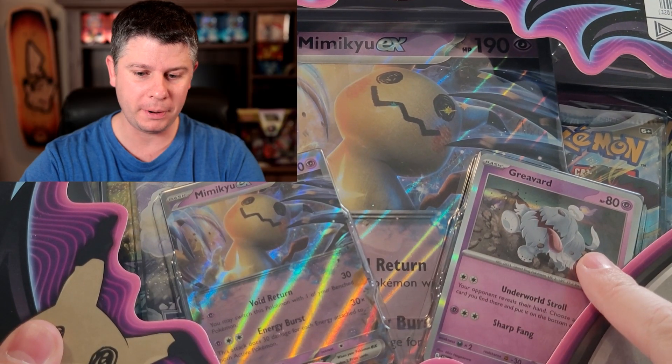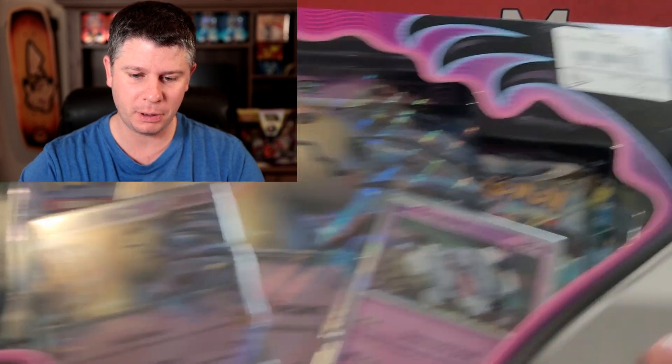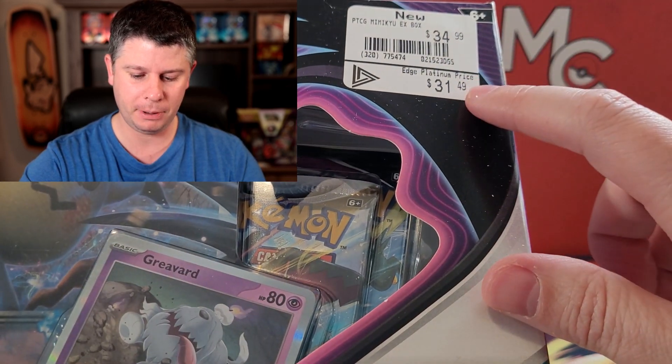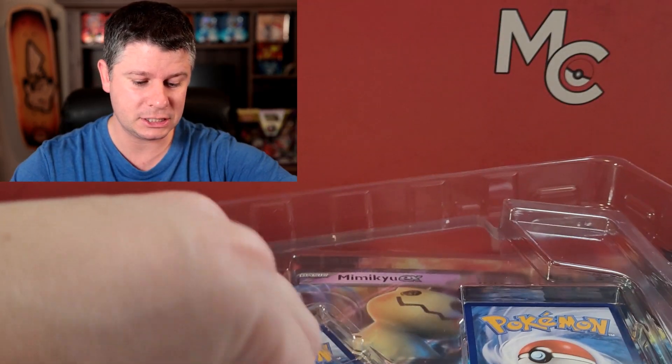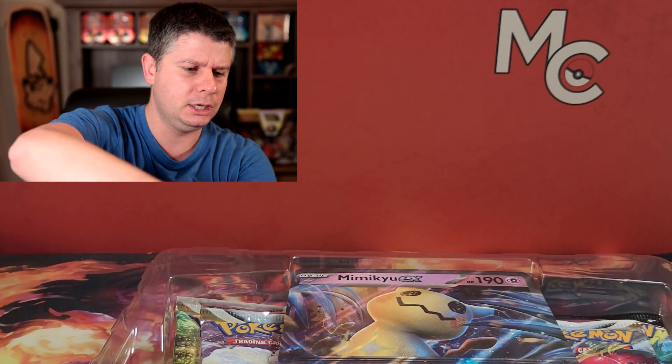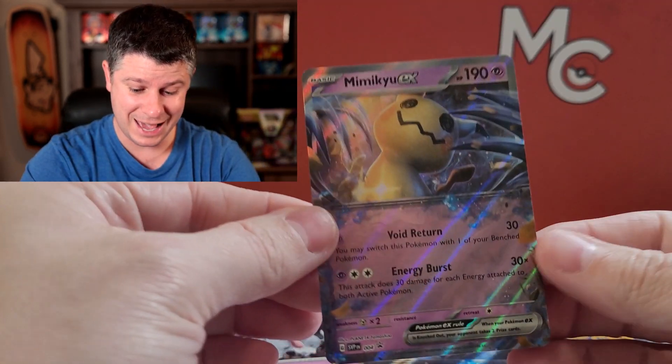But before we do that, I do actually want to open up a couple packs. I just got this — this is the Mimiku EX box. As you can see, I got it from GameStop up here in Canada. I'm an Edge Platinum member, so it was $31.49, which is a little bit pricey for only four packs. Let's just quickly take a peek because this is our first look at an EX card.